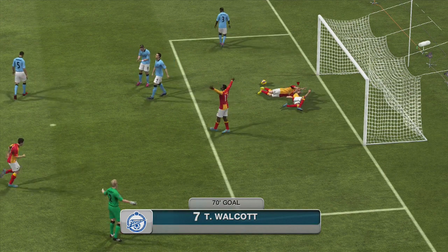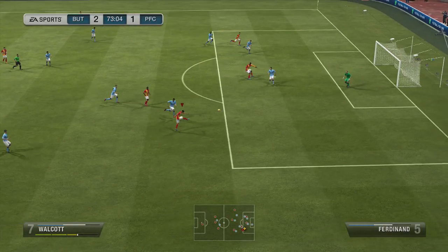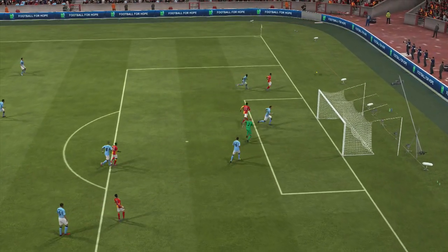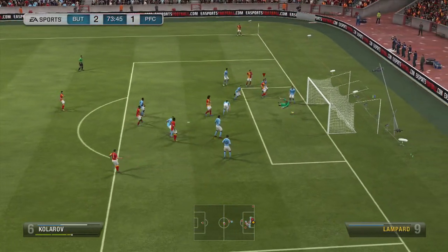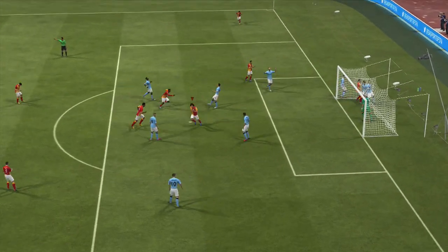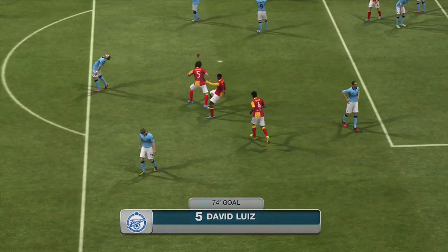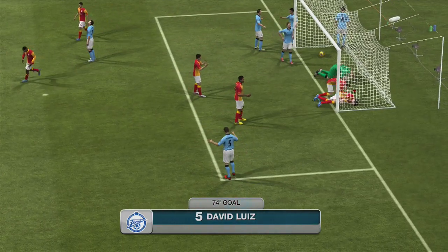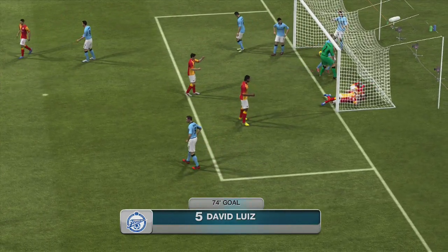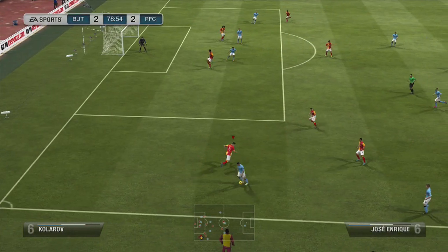Joe Hart seemed amazing this game — he was stopping all the shots that came in, which is one of the reasons I couldn't win. Then Walcott tries a long shot but it goes out for a corner. I cross it in with Michael Arteta and David Luiz hits it — David Luiz has been doing really well with corners. Joe Hart saved it but couldn't hold on so it went in, though he was doing amazingly that game.